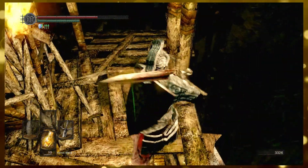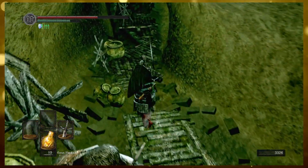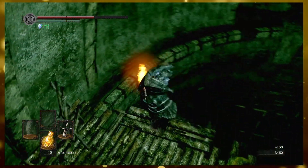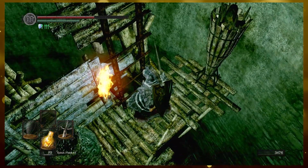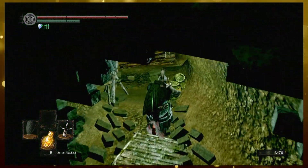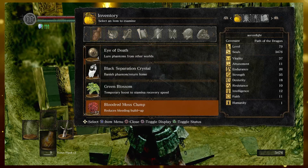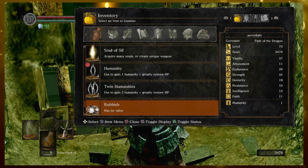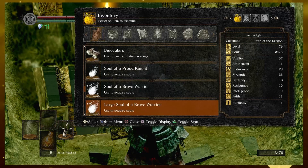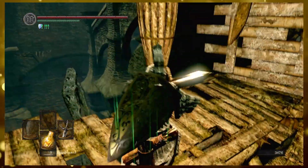I'll just drop down and backstab this dude at the same time. I wish I had that in recording. I just died from that point. I just realized as well how I still have yet to give that Fire Keeper Soul to the Fire Keeper, because I keep getting to — but there's still quite a few things for me to still do in the game. It's all worth talking to though.